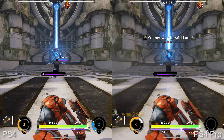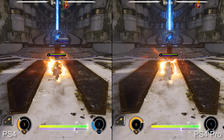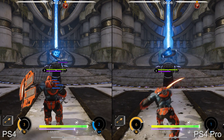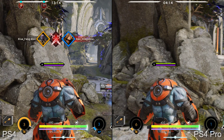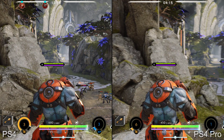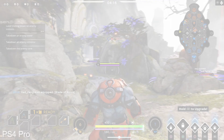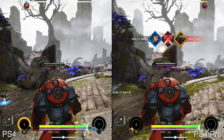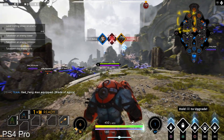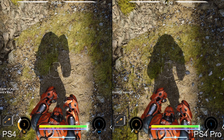Motion blur is another visual effect exclusive to the Pro version, with the game utilizing both camera and object variants. As the game runs at 60fps, motion blur isn't required to give a smoother look, but it does add a distinct cinematic intensity to the firefights and action scenes. Lastly, contact shadows are also present — a more subtle effect, but nonetheless a welcome refinement to the presentation.